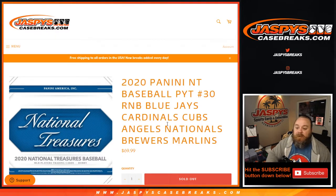Hi everyone, Sean with JaspysCaseBreaks.com here doing a random number block randomizer for the Blue Jays, Cardinals, Cubs, Angels, Nationals, Brewers, and Marlins for Panini National Treasures Baseball. Pick your team number 30.